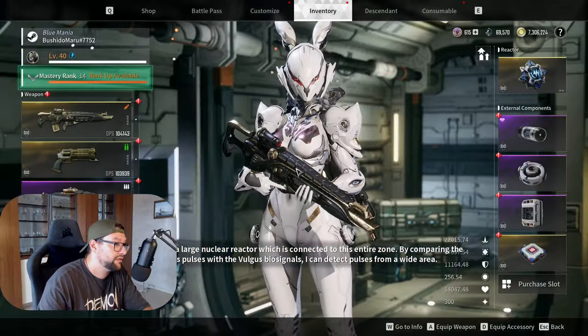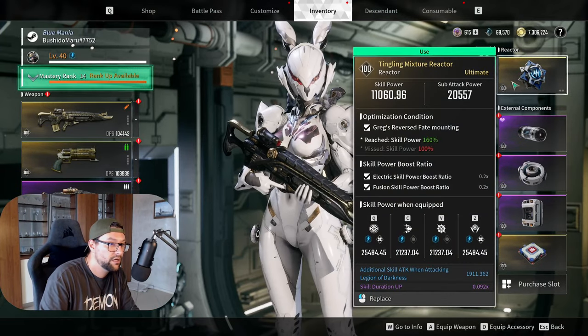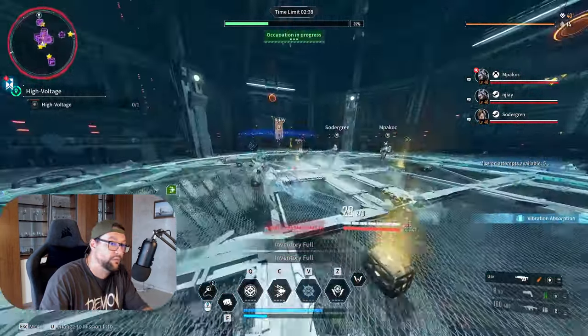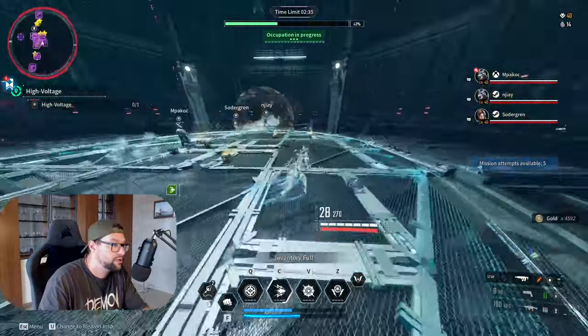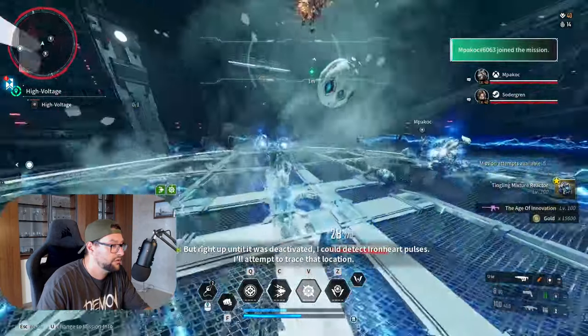This isn't the absolute best spot for cooper shards specifically, but in one hour here I'll get around 120k cooper shards. On top of that, you get tons of reactors, gold, and materials. It's just an overpowered spot overall.